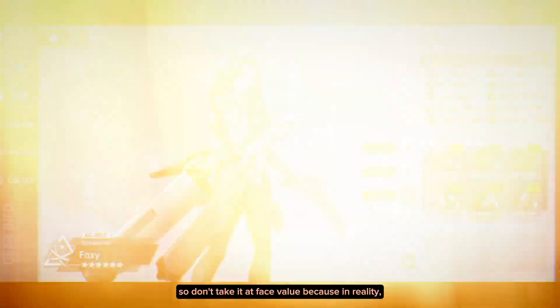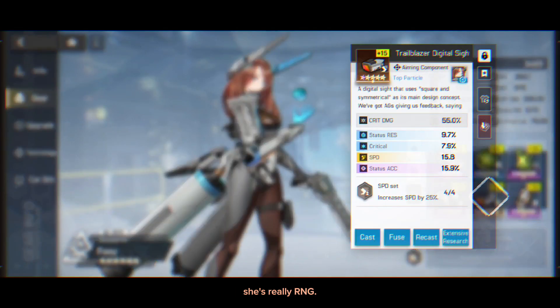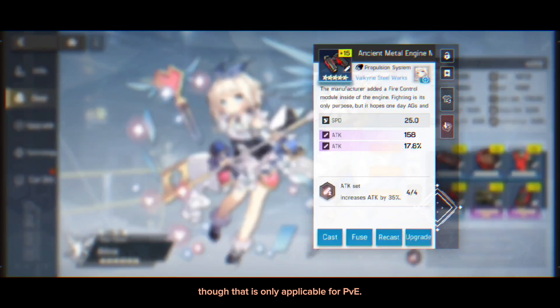This video is just to show you what Purple Heart is capable of. So don't take it at face value, because in reality she is really RNG. Unless of course you use the innovation set on her, though that is only applicable for PvE.